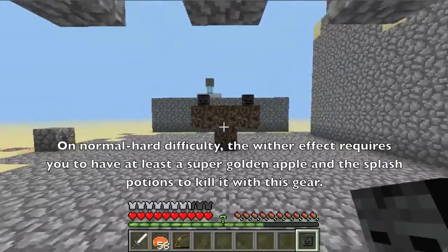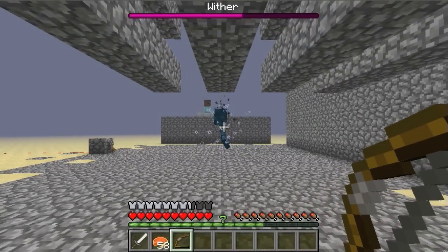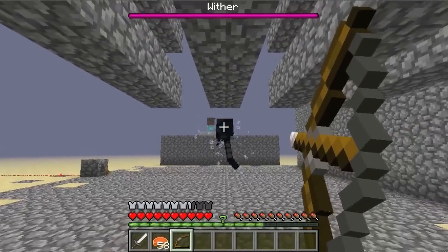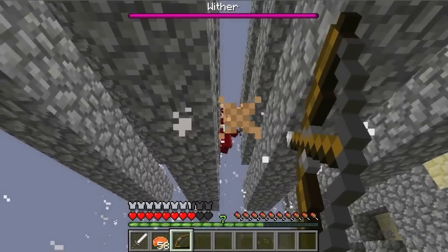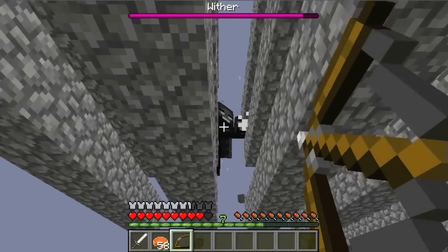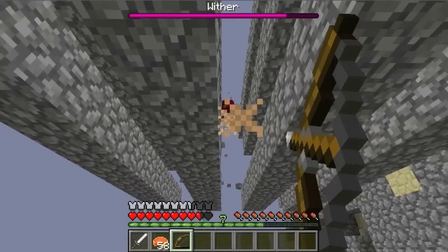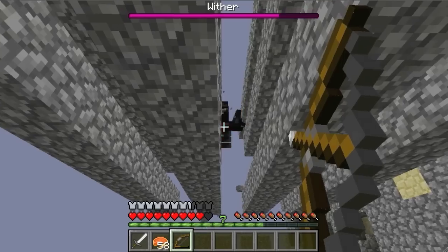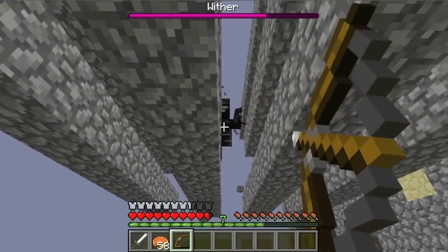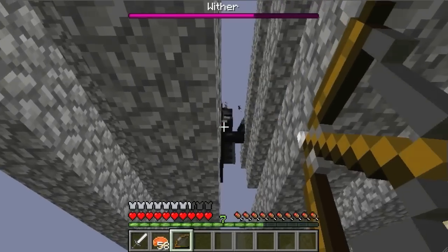So this fight should be pretty interesting. You can see he kind of gets stuck on the cobblestone because it's regenerating faster than he can break it. The second and third layers are only single cobble generators, but the bottom layer I'm standing underneath uses a double cobblestone generator, so it regenerates twice as fast as he can break it — he's not going to get anywhere near you.